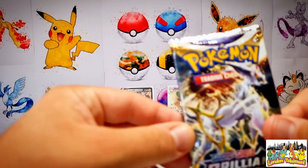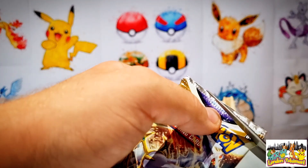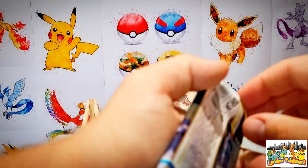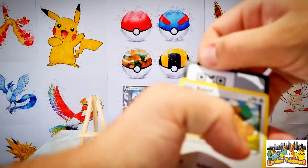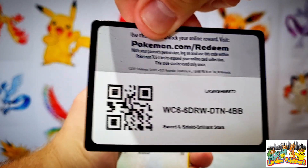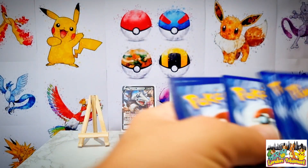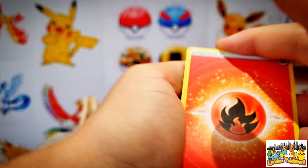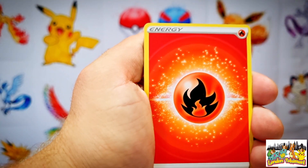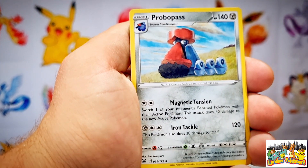We move into our third booster pack - the one with the Arceus pack art. Let's see if the god himself Arceus can provide us with some magic from this booster pack. It would be really cool to add to our trainer gallery collection - we've got so many cards that still need to be added into that particular part of the binder. Here is another code card for you all - good luck to whoever receives that.